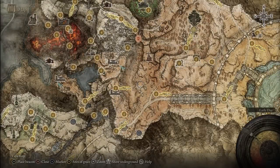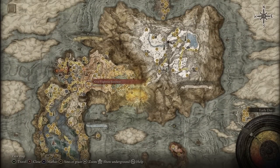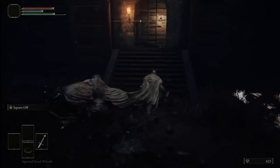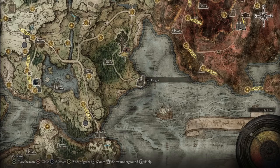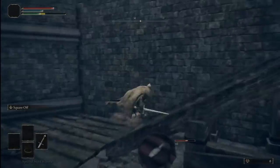You can find both of them pretty early in the game, and both require you to cross into the Altus Plateau region, which is pretty easy to do. For a fast way, get one half of the Dectus Medallion at Fort Faroth and the other from Fort Haight. So long as you have your horse you don't have to fight any of the enemies on the way, and there are two easy teleporters into the Caelid region.